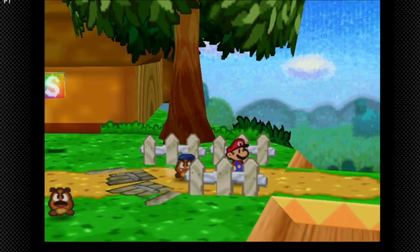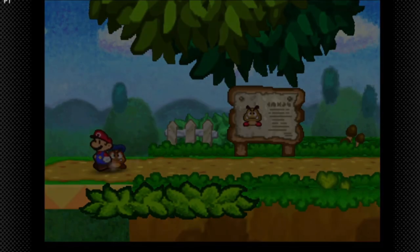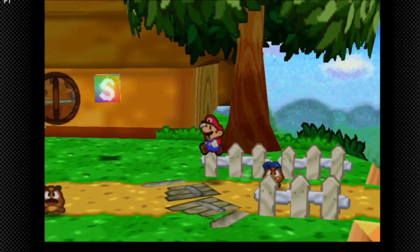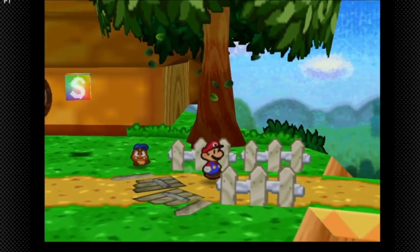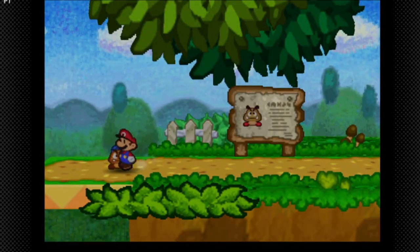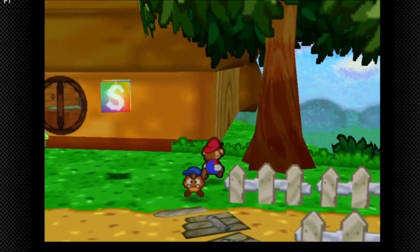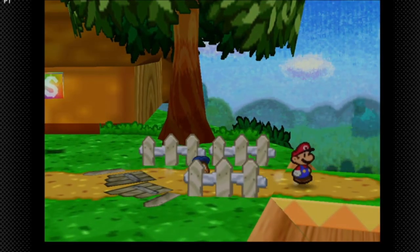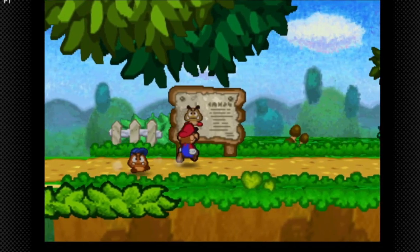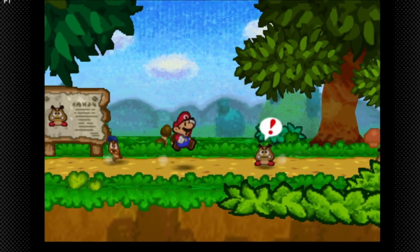We got a Goomba Nut. One thing I like to do is leave and go back to Goomba Village so they respawn. This is going to be essential a little bit later — why we need Goomb Nuts. I think I'm gonna get about three of these. Now we're on Pleasant Path.